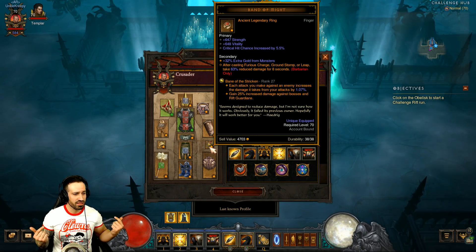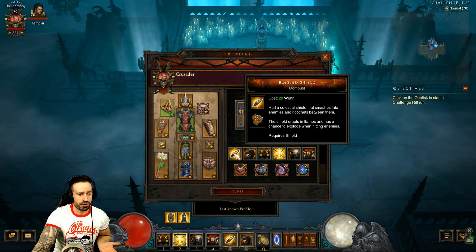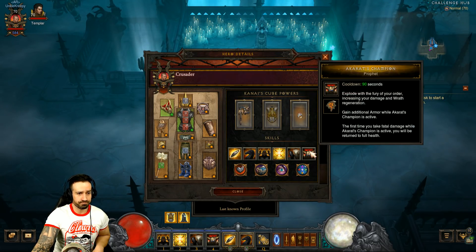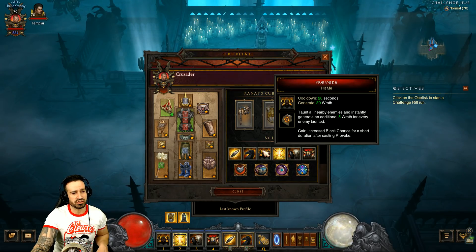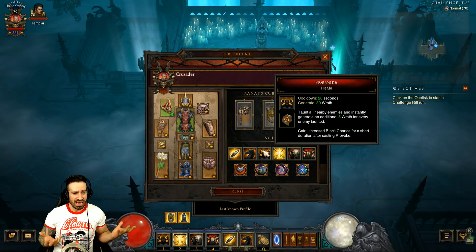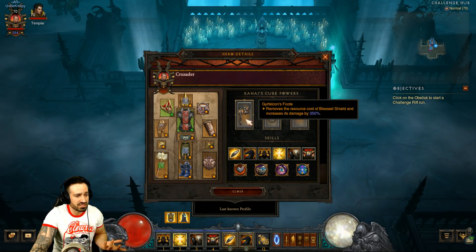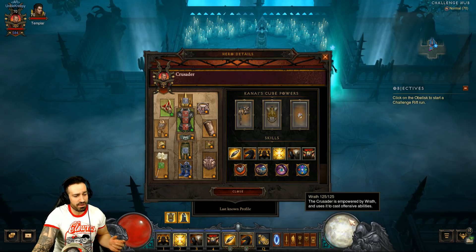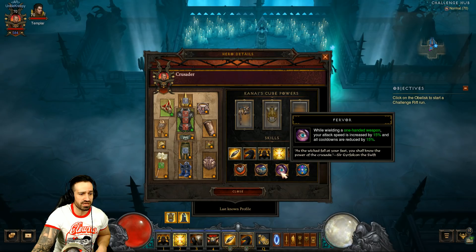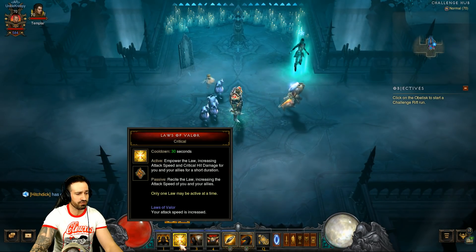Let's quickly look at the skills we're using: Blessed Shield is our primary damage dealer, plus Steed Charge, Provoke, Laws of Valor, Iron Skin, and Akarat's Champion. Provoke taunts nearby enemies and grants Wrath, and also gives us block chance for a short period. Thanks to Falcon's Foot, we won't be running out of resource at all. Passives are Indestructible, Towering Shield, Fervor, and Finery.